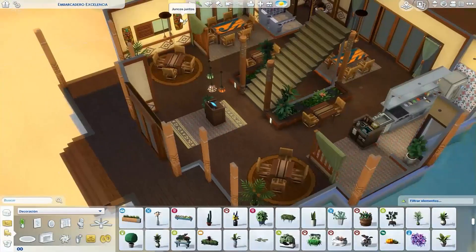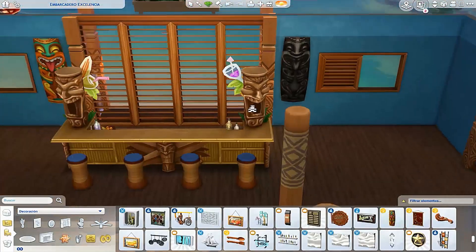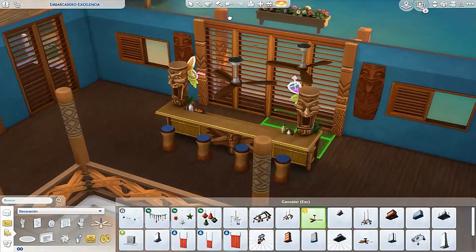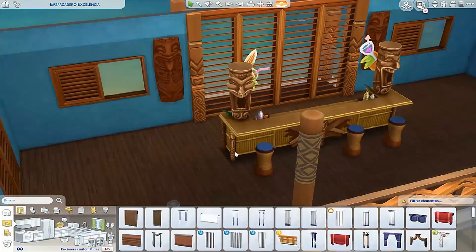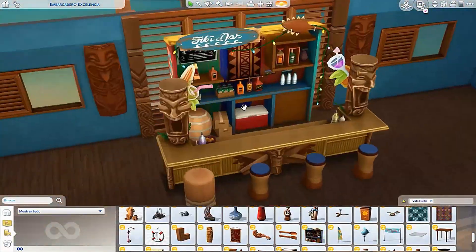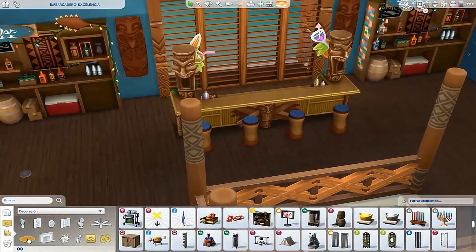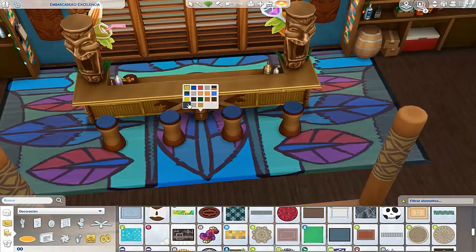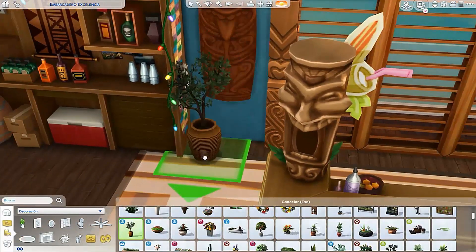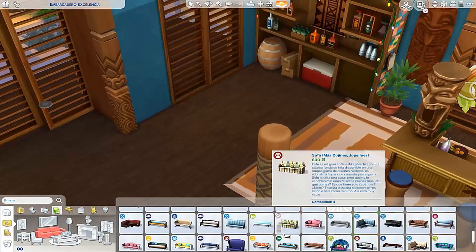Al final opté por ir a la galería, que es de verdad la mejor opción si no estás inspirado. Hay unos Sims que hacen unas construcciones maravillosas. Vi una construcción que no recuerdo de quién era, pero era una estructura muy parecida a este restaurante y me ha ayudado un montón. La copié un poco. Ya cuando hice la estructura, el resto salió a la marcha, como el interior, que como siempre, estoy muy acostumbrado a decorar interiores. Para mí fue muy sencillo, ya sabía cómo quería que estuviera decorado el restaurante.